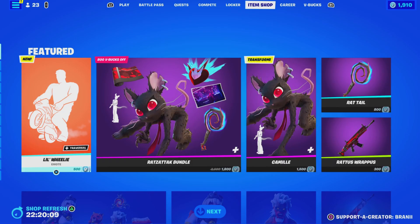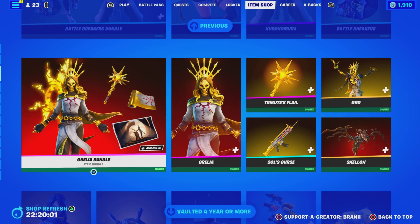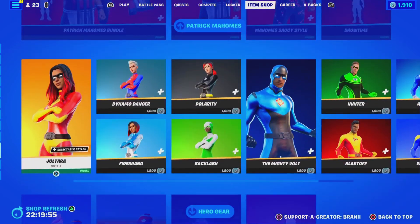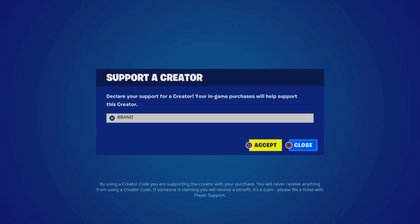Before we get started with the video, if you guys are going to purchase anything from today's Fortnite item shop — the Fortnite Chapter 4 Season 3 Battle Pass, this current battle pass, any skin, any game through the Epic Games Store, any bundles, packs, or the brand new Fortnite crew pack — use Code Brandy with 2 I's, hashtag partner, as I am an Epic Partner with Fortnite. Shoutout to Fortnite for the support-a-creator code and to all the amazing supporters using my code — it really does mean a lot.